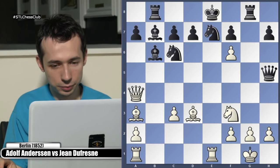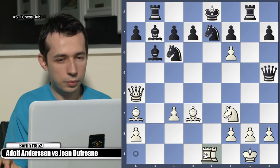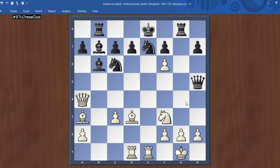Knight f6 was played - g takes f, e takes f, rook g8 - a good counterattacking move. Rook d1 was played. Now a challenge: find the best defense for black here. Someone suggests rook takes g2, king takes g2, then queen to g4, but that's controlled. The idea of queen takes f3 was played in the game, and that allowed white to win beautifully.